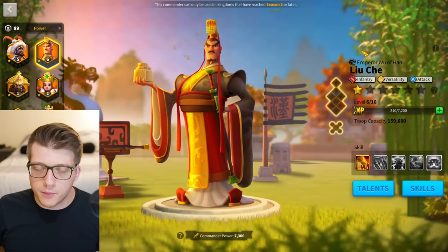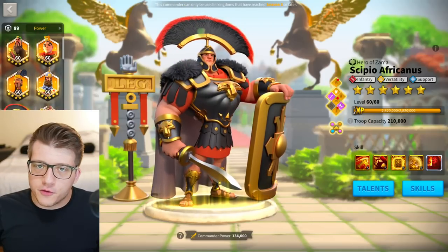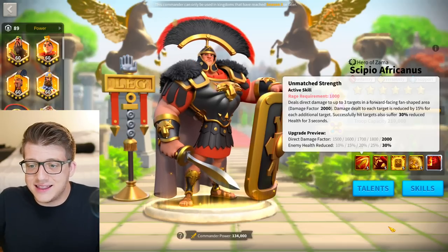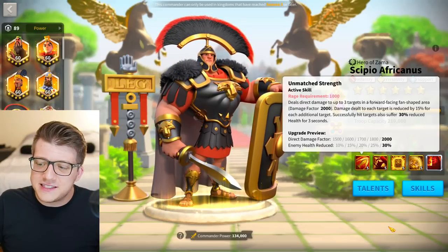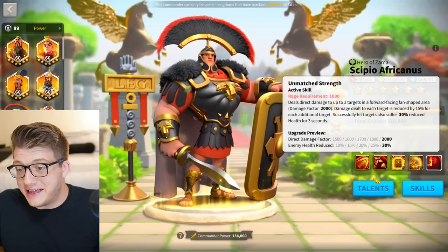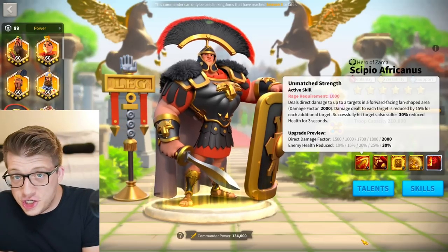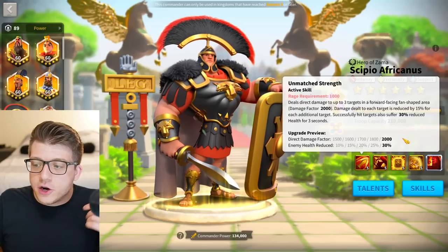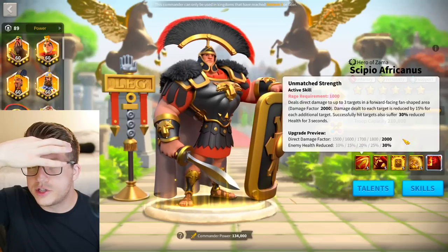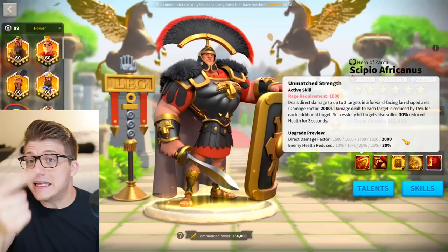To round out infantry we have Scipio — a no-brainer. Scipio is pretty much the best infantry commander in the game. Luce is the new kid on the block, but Scipio still edges him out because of his synergy with basically every other infantry commander. People in early Season of Conquest are even using Scipio with YSG — that's how versatile he is. At 5511 you have a three-target 2000 damage factor AOE.